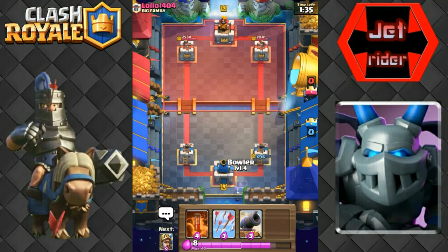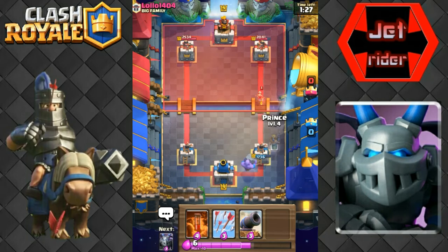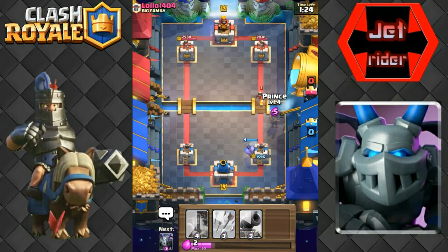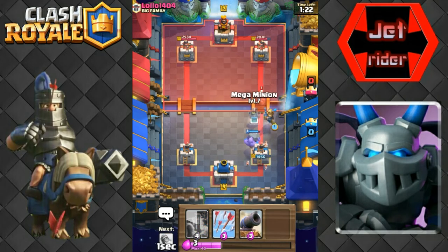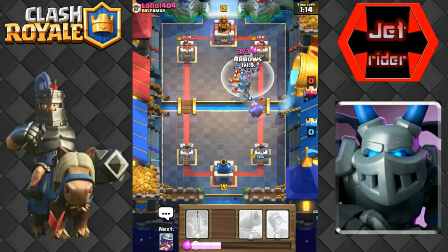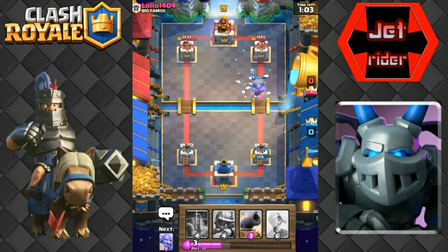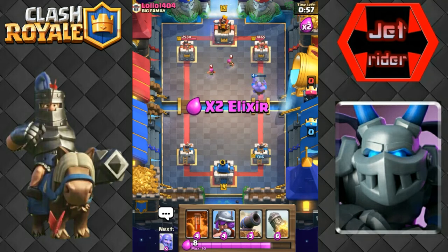We're gonna go ahead and just drop this bowler off in the back and get ready for another push. He's gonna put the princess on the bridge sieging me, so we're just going to drop this - I don't want to take too much damage. She'll get three shots off but now we got our push all together. If he had a fireball right now it'd be really good for him. We're just gonna arrow all this down and that mega minion and bowler should do pretty good - and he's gonna freeze it.